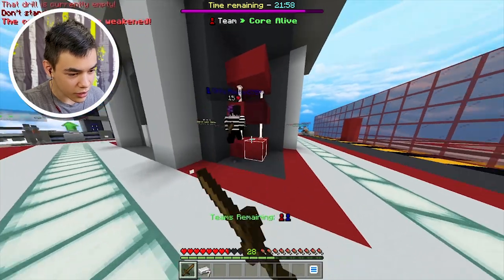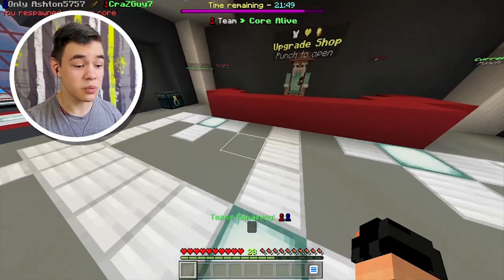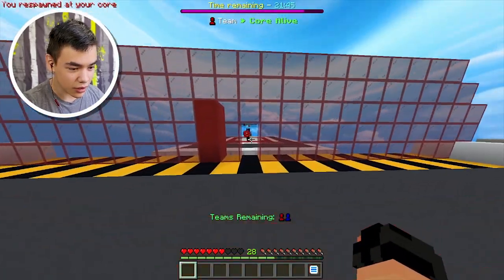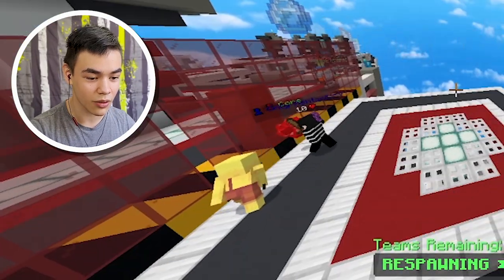Wait, there's someone going around here. Get out of here! No - he's lagging. He's gonna push our core! No no no, get out of here, please! What are you doing? He's gonna kill me. What is my team doing? They're gonna knock our core off!